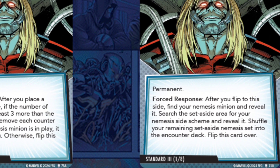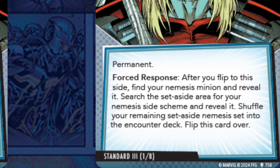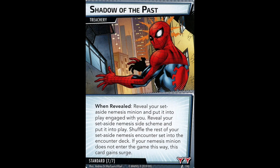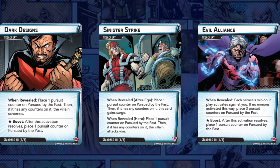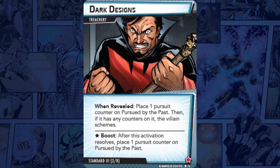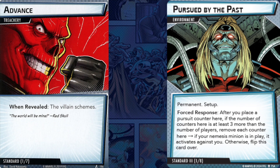The other side reads: forced response — after you flip to this side, find your Nemesis minion and reveal it, search the set-aside area for your Nemesis side scheme and reveal it, shuffle your remaining set-aside Nemesis set into the encounter deck, then flip this card back over. So you're placing pursuit counters, and once enough accumulate, you get a free Shadow of the Past — or if your Nemesis is already in play, they activate against you. The accompanying cards are essentially modified versions of Advance, Assault, and Gang Up that add pursuit counters instead.